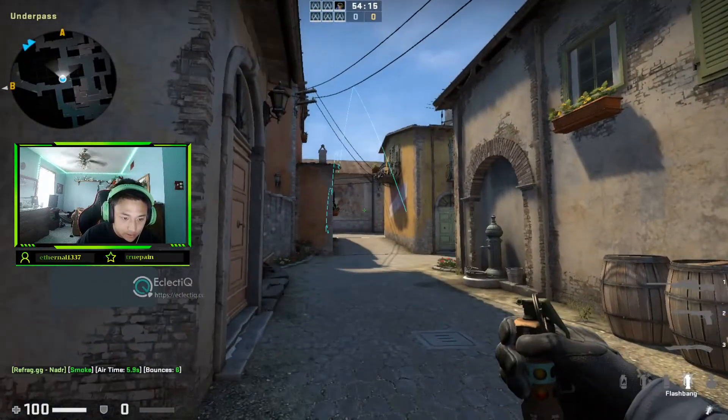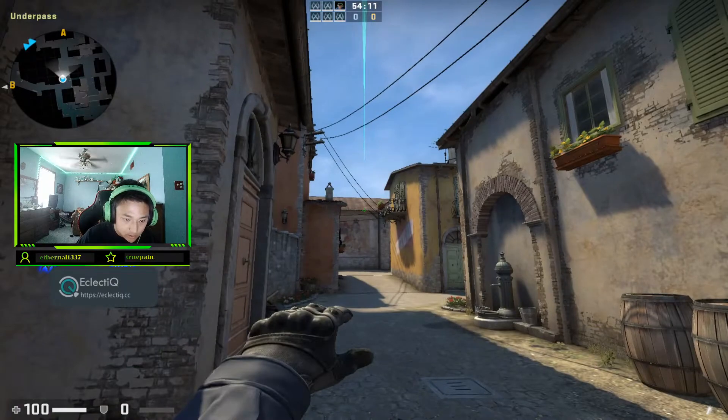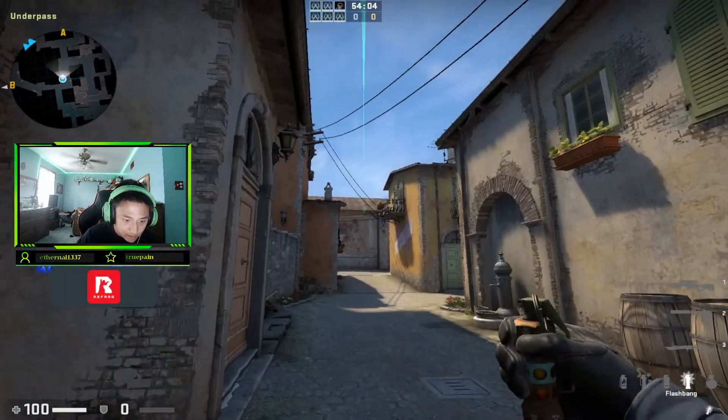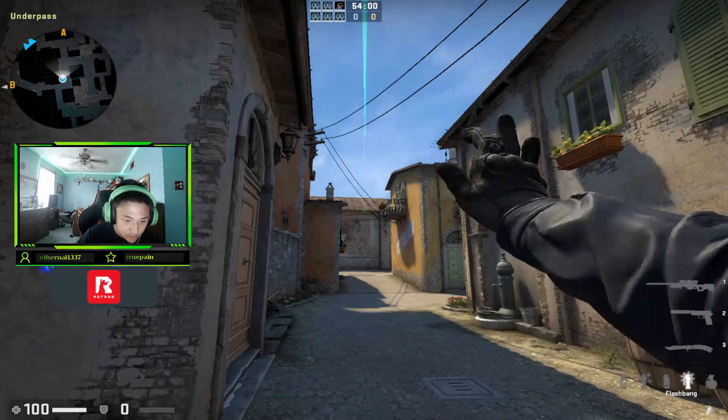Top mid pop flash. This is the pop flash for through the smoke. You aim, you get in to the front of Mexico, you hop on top of it, and then you aim at the top of the roof right here, right in the middle, and you just go left foot.